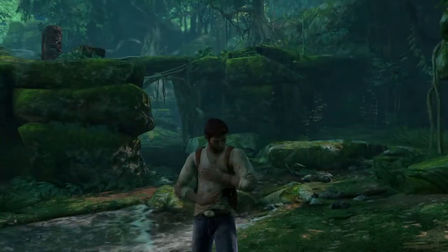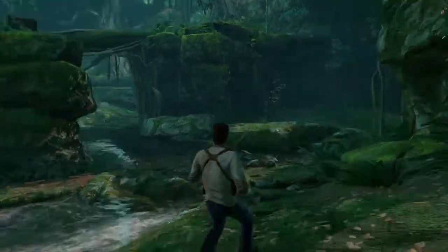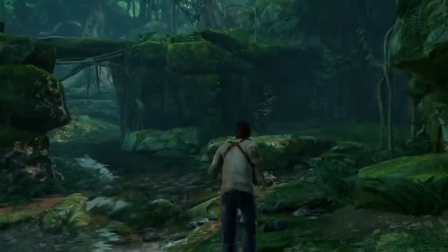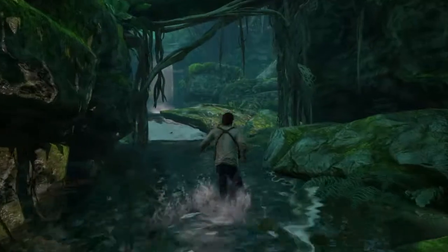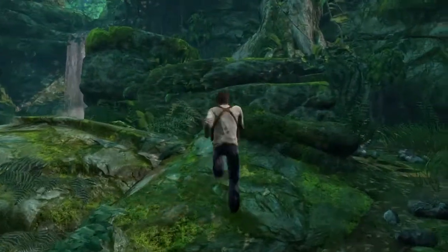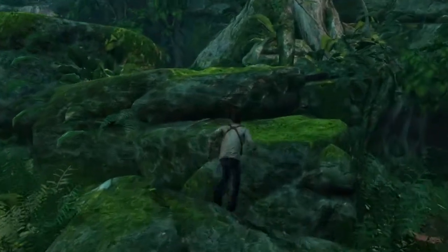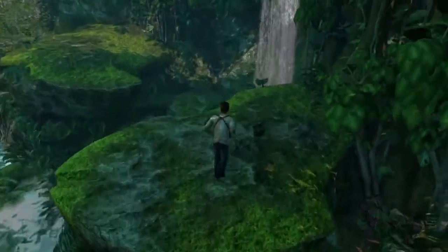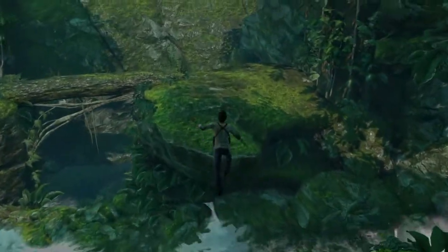It's in chapter 4 and you'll come up to where there's all these logs that you can cross. What you're gonna want to do is come on over here, climb up these rocks, and then jump across this gap.